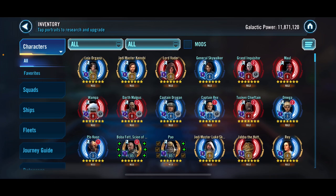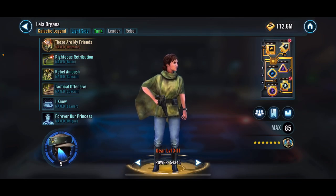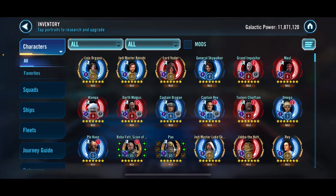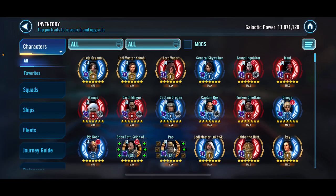I got Leia unlocked — she is at Relic 9, and her alt is unlocked as well. That means I had to take all her remaining toons to Relic 7 since the last state of my account. I also took Drogon to Relic 8 to use in Phase 4 of the TB and in the max tier of the new Andor Raid.